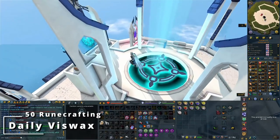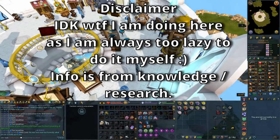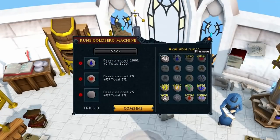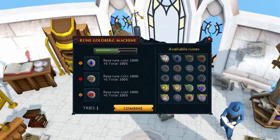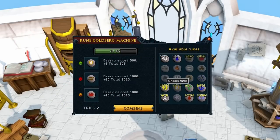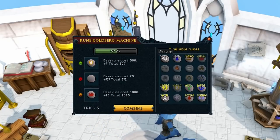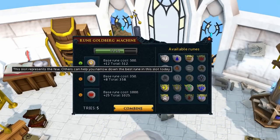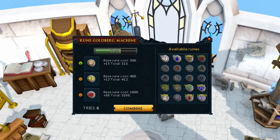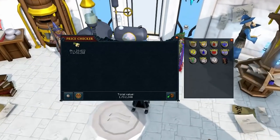The first method is doing your daily viswax runs. All you need is level 50 Runecrafting to get into the Runecrafting Guild and access the Rune Goldberg Machine. You add three different types of runes into it and get viswax out — the combination you use determines how much viswax you receive. The wiki will give you the best value combination for one slot, and the other two you can find through friend chats, discords, or the RuneScape wiki calculator.